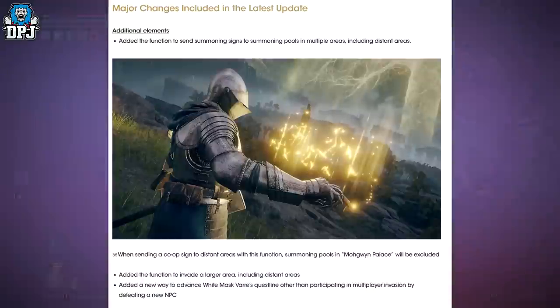Okay so major changes included in the latest update, let's get into it. Additional elements added: the function to send summoning signs to summoning pools in multiple areas including distant areas — that is pretty cool. When sending a co-op sign to distant areas with this function, summoning pools in Margit's Palace will be excluded, which makes sense. Also added: the function to invade a larger area including distant areas.